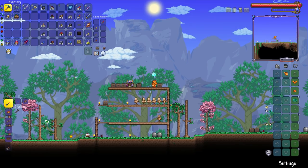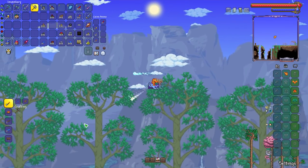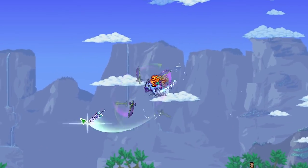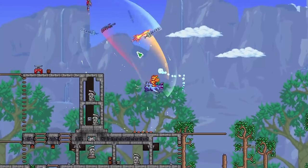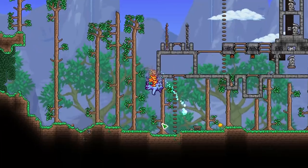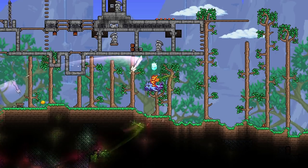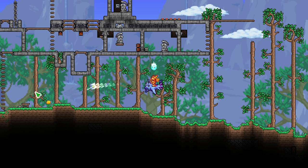Hello everyone, what's going on? It is M10 here. Welcome back to another Terraria Guide video. In today's video, we are going to be discussing every single trap in Terraria 1.4 Journey's End. According to the wiki, there are three different types of traps in the game: reusable traps, single-use traps, and structures. Some of these traps are completely natural and you will not be able to recreate them yourself, whereas others you can pick up and reuse or craft yourself.